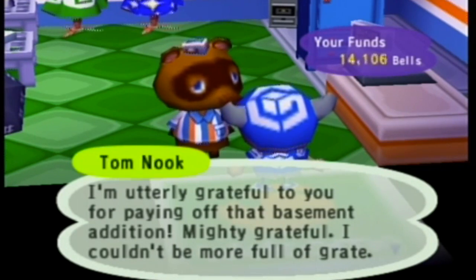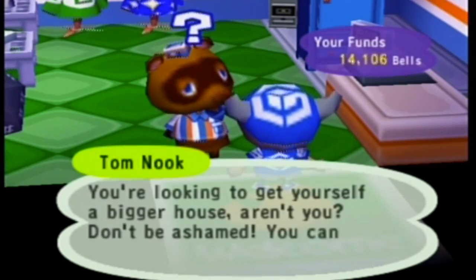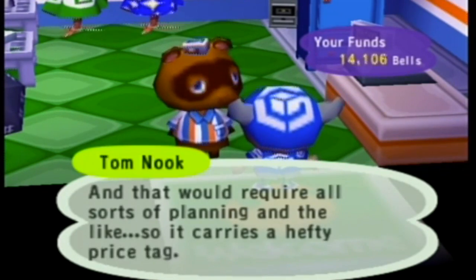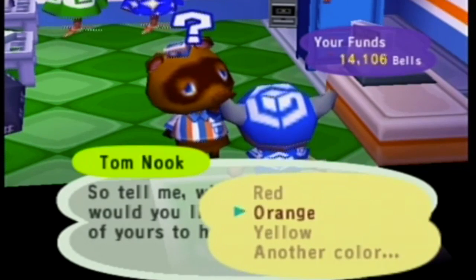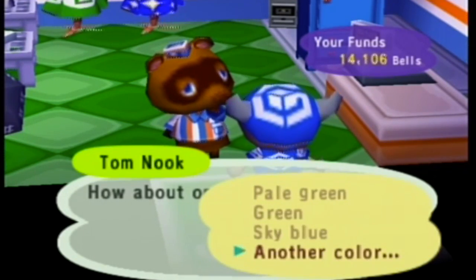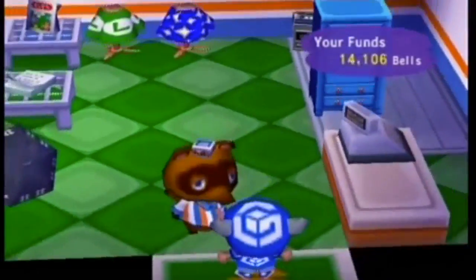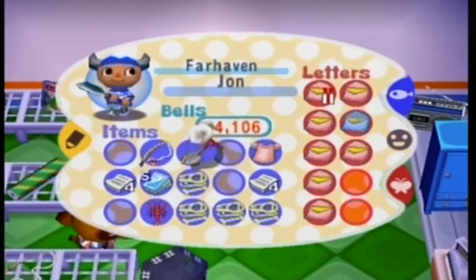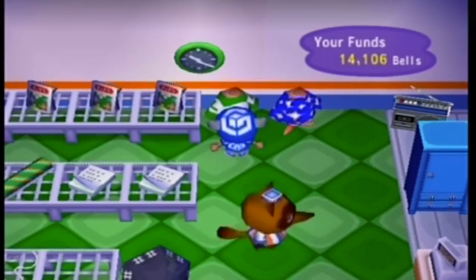Oh boy, mighty grateful, I couldn't be more full of great. So I suppose that means what I think it means. 'Yes, I know the way your mind works, my good friend. You're looking to get yourself a bigger house, aren't you? Don't be ashamed — you can't stop progress.' Build up. Second floor. Hefty price tag. What color? Also, you can change the roof at any time at the next upgrade. There's one point in this game where you can actually change your roof color at any time, but I don't remember if it's the next store or the one after that.